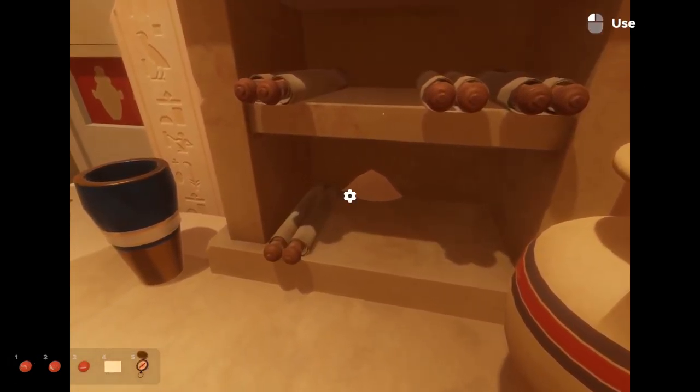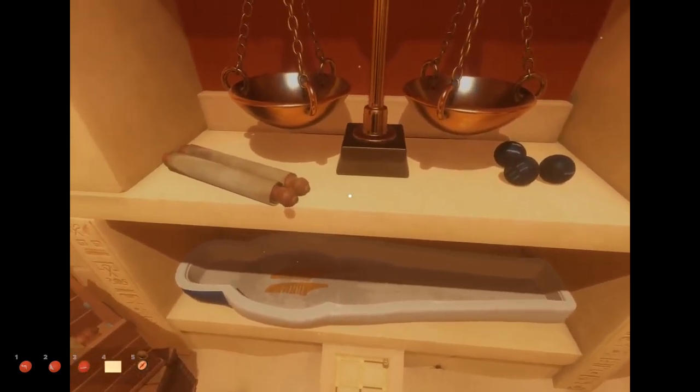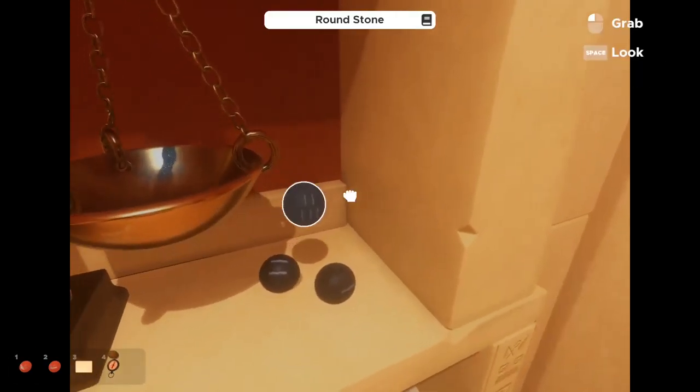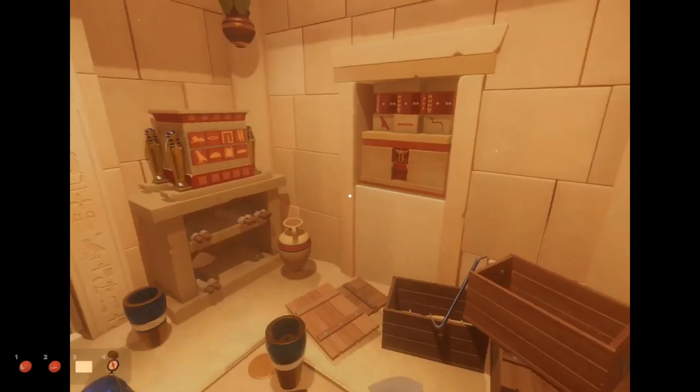Oh look, one of those secret little thingies. Tokens. There are normally eight tokens hidden on every map. So let's see — left foot, let's stomp: less than five, more than three. So that one's four.